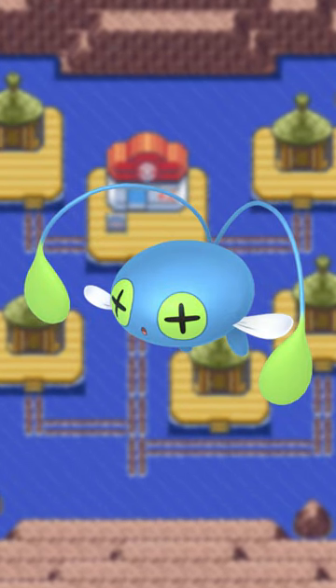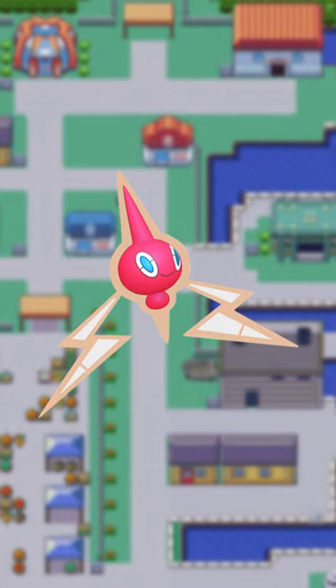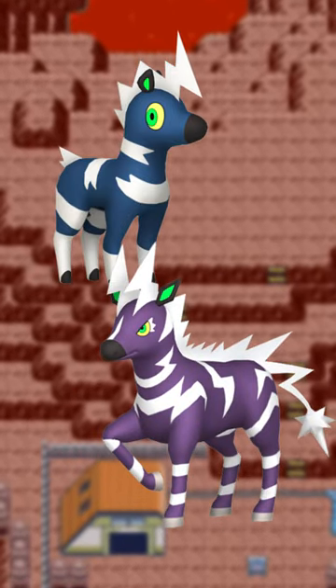Now, Chinchou's shiny is objectively not great, but it was my first full-odds shiny, so I think I like it more than most. Rotom's hotter color scheme looks really cool, plus it carries over to all of its appliance forms. Blitzle gets a nice navy, while Zebstrika gets a cool purple. Also, the neon green accents on them really round out their designs.